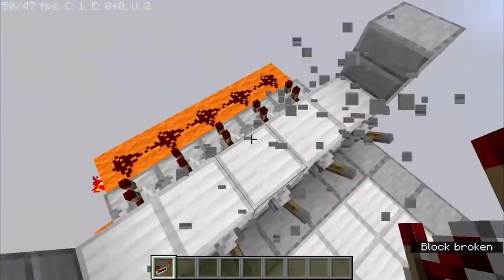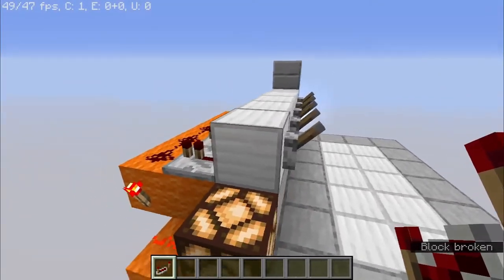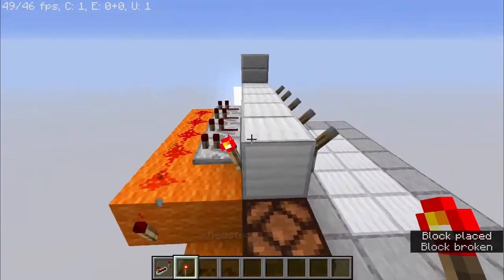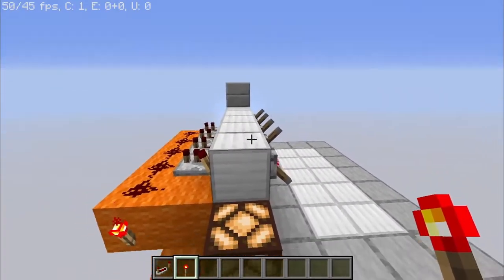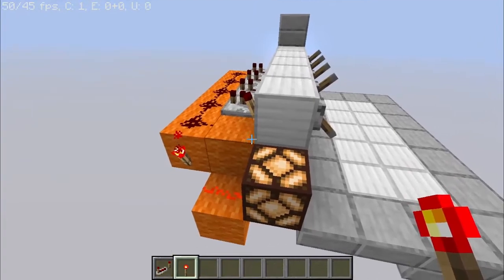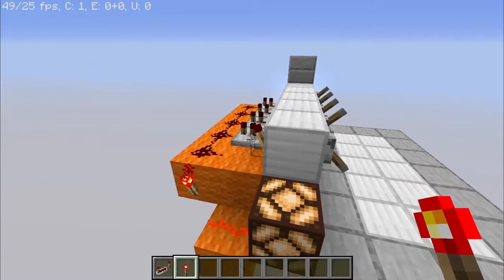Basically, each lever that you want to be pointed up has a repeater behind it. So if I wanted all of the other levers to be down and this one to be up — sorry, other way around — if I wanted all of these to be up and this one here to be down, then I would have a torch behind the one that I want to be down and repeaters behind the ones I want to be up.